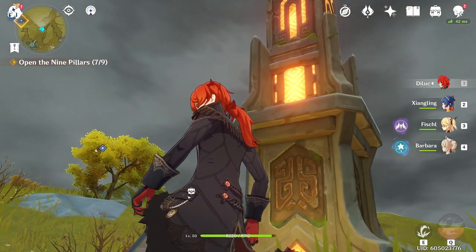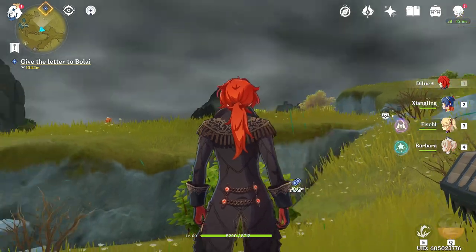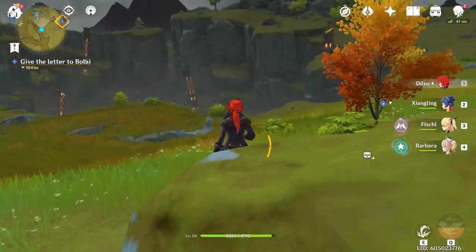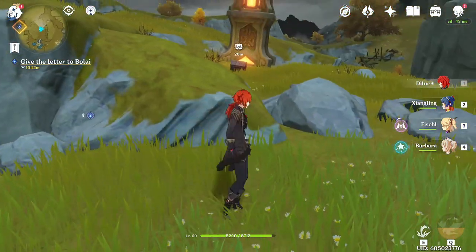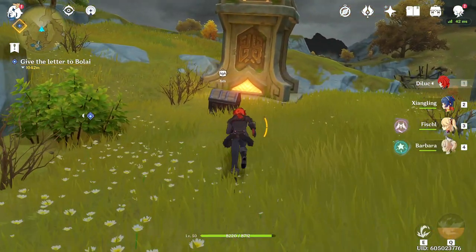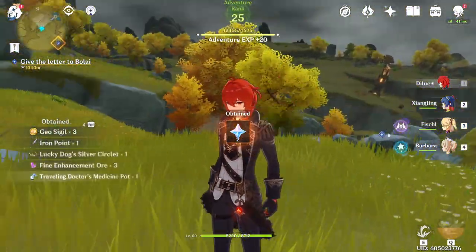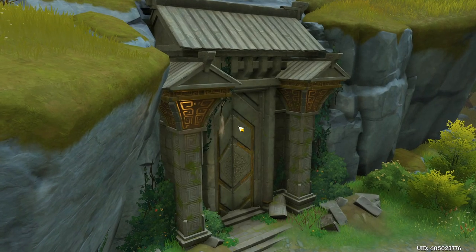The way you tell these pillars are lit up is this middle section right here will be lit up. Whichever ones don't have that middle or top section lit up, you haven't activated those yet. Like that one over there — I haven't done it yet. Just kind of keep track of them. If it's your first time here, just go in a circle — they're kind of in a circle. That's all nine. Open sesame! Come on, doors — open up!